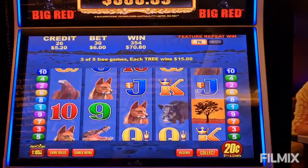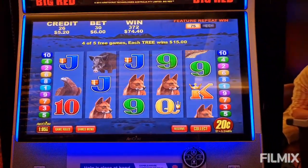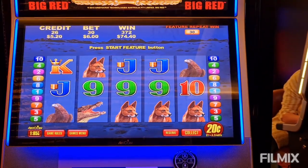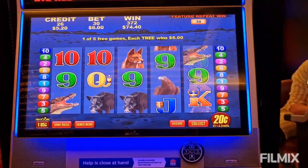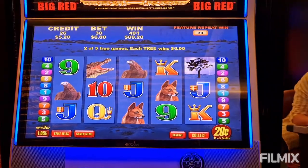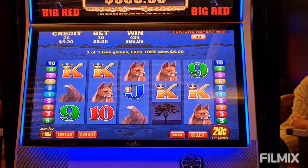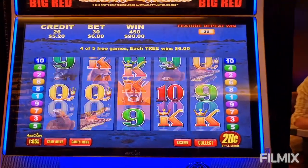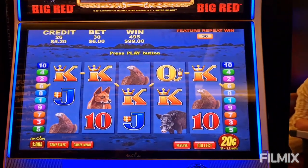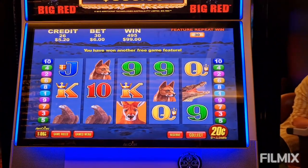Come on, be nice. Just the croc — nothing. Come on, one more — nothing. Okay, so now I've got the little one. One tree. Come on, give me a couple of trees at least. There's something — I just re-triggered! What's that with the eagles? That's three bonuses!